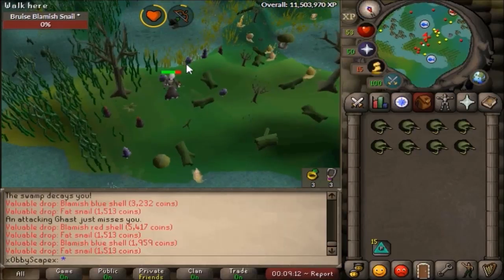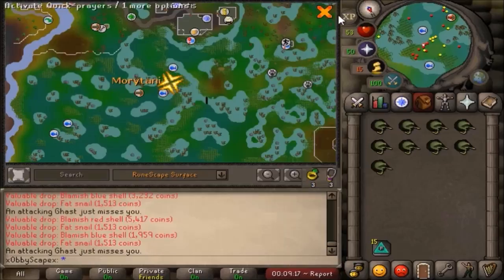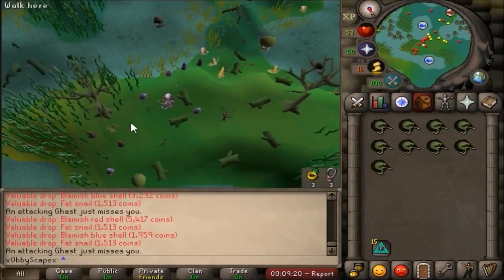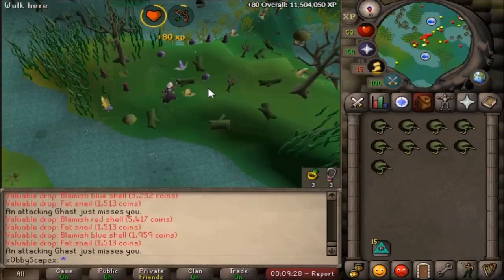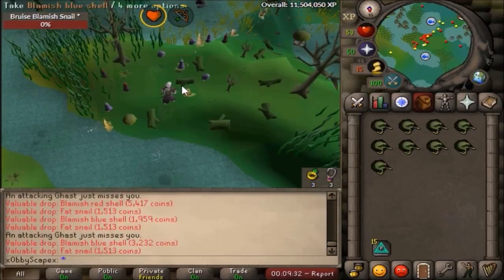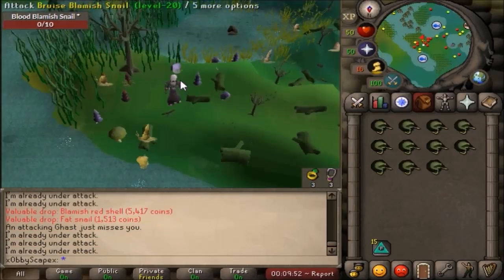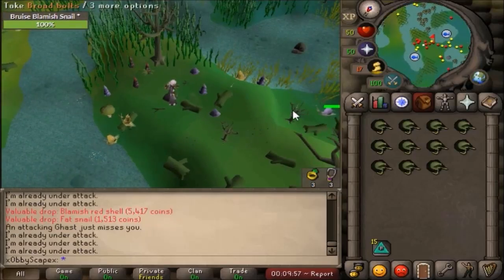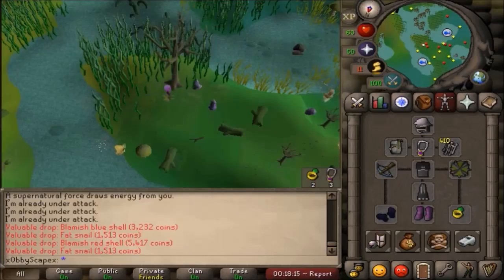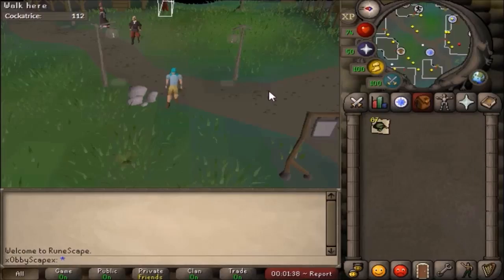I also found a pretty good spot — just stay in this area. I'll show you on the minimap: the blood one will spawn here and the two bruised ones will spawn around here, so it's very easy to kill them. The respawn time doesn't take that long — around 10 to 15 seconds for each one to respawn. The only annoying thing is the gas that keeps attacking you.